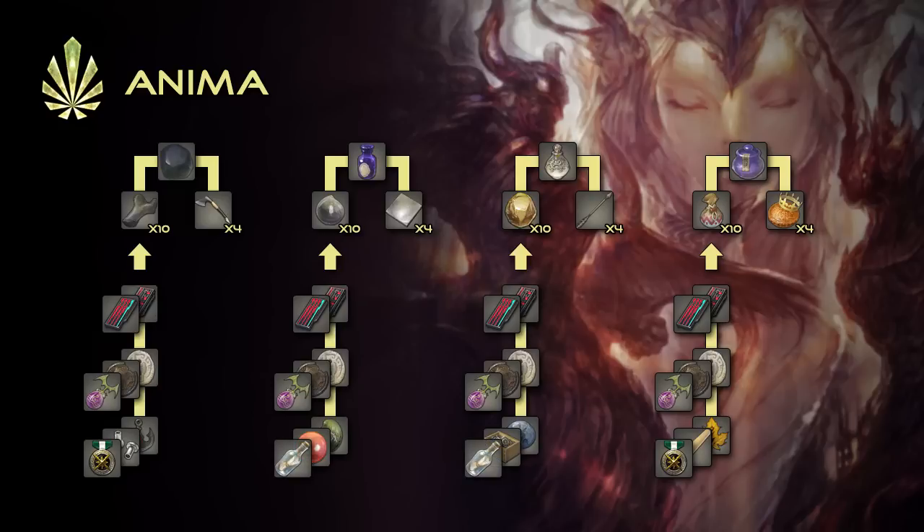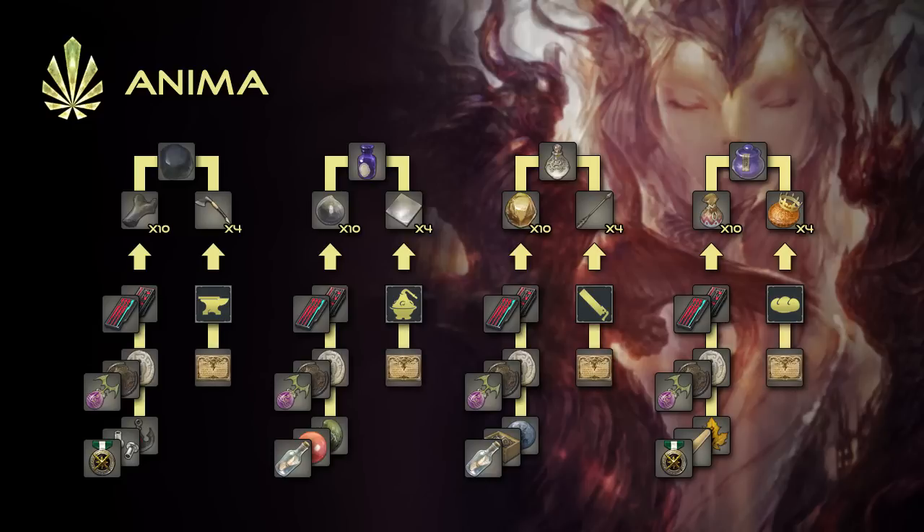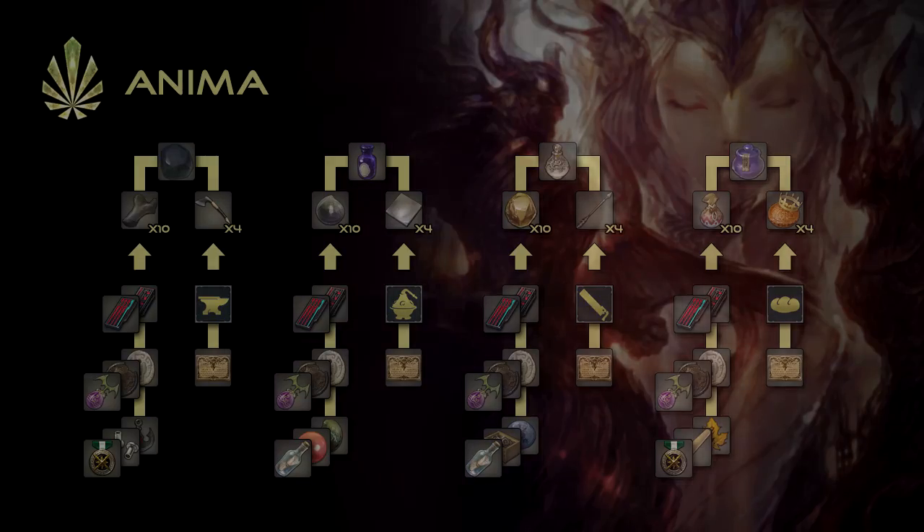The remaining items, known as the crafting tokens, can either be crafted by their respective jobs or purchased directly with Grand Company seals. Once you have obtained all 4 weapon materials, return to Ardashir to be presented with the first form of your Anima weapon.